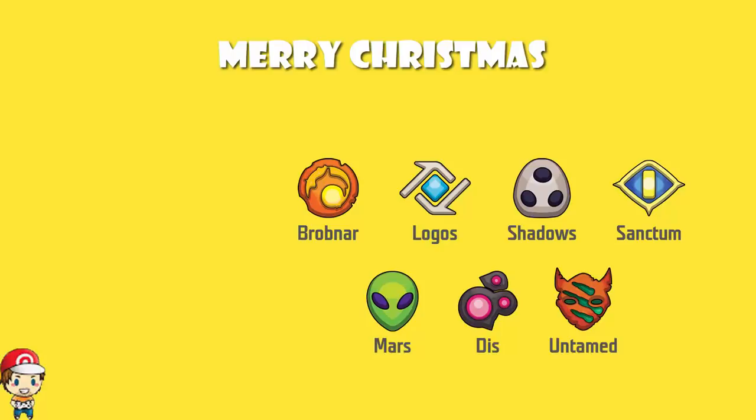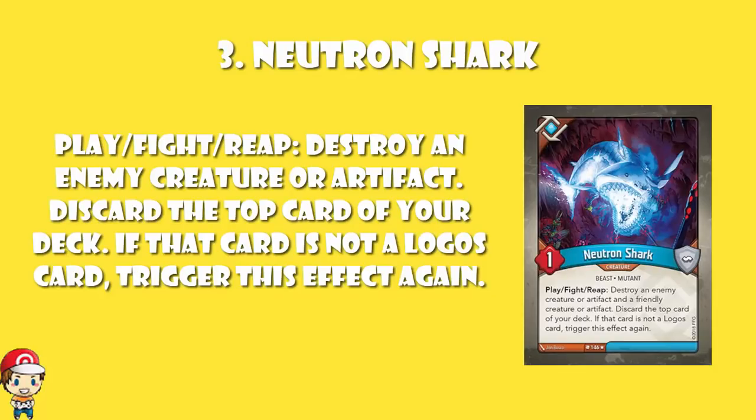So, in at number three: Neutron Shark. It's a big, glowing shark. Now, it's a one power creature, which makes it like the weakest creature in the game — you literally cannot get weaker. And when you play or fight or reap, you destroy an enemy creature or artifact and a friendly creature or artifact. Then you discard the top card of your deck, and if it's not a Logos, trigger this effect again.